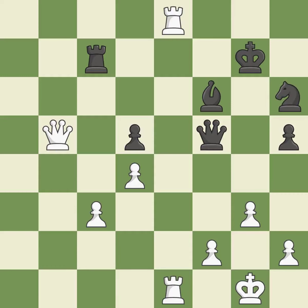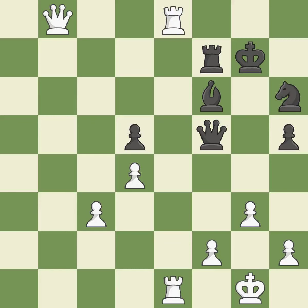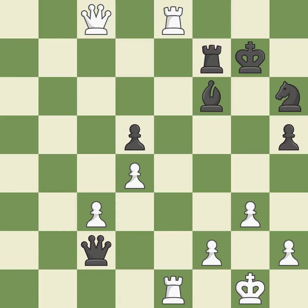This stops the opponent from being able to win a knight — it is best. This wins time by threatening a rook and forcing it to move away. This is the only move that works — it is a great move. This moves the rook to safety — it is best. This offers to exchange pieces of equal value — it is best. This threatens to reveal an attack on a pawn — it is best. This wins time by threatening a queen and forcing it to move away — it is excellent.